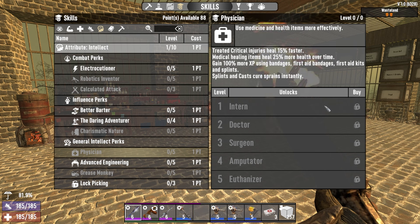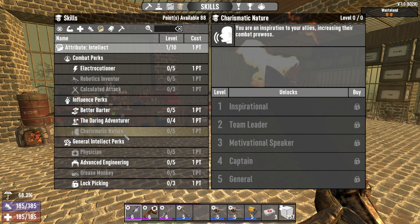In addition to that, if you go into Physician — just one point into Physician — you'll see Splints and Casts: cures Sprains instantly. This is a huge quality of life thing. It's got other benefits of course: 25% more effectiveness of healing, more XP from using any sorts of first aid. However, being able to cure Sprains instantly is just an absolutely amazing aspect.